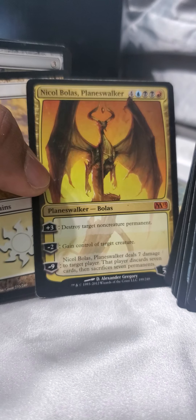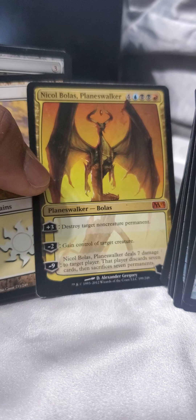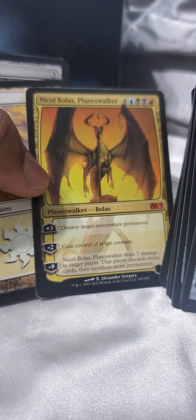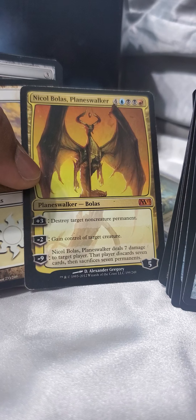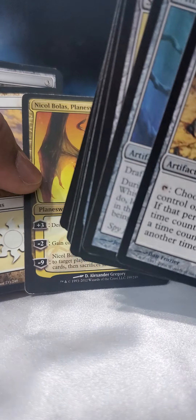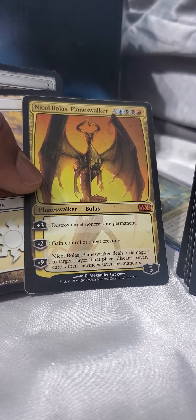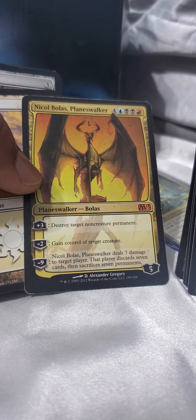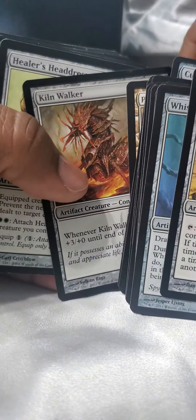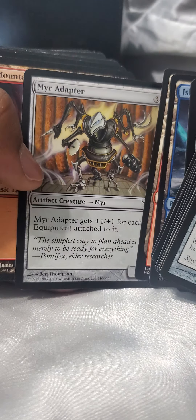A planeswalker - Nicol Bolas. Destroy target non-creature permanent, gain control of target creature - I can do that on the first time I bring it out because it starts with five loyalty and it only takes two to do that. Minus nine: it deals seven damage to target player, that player discards seven cards and then sacrifices seven permanents. So that's some kind of deck I was working on.